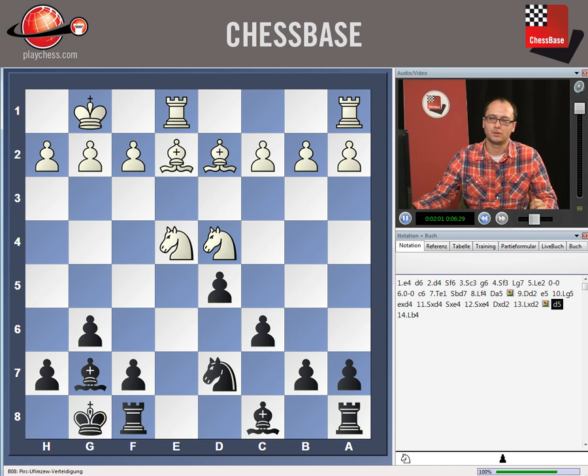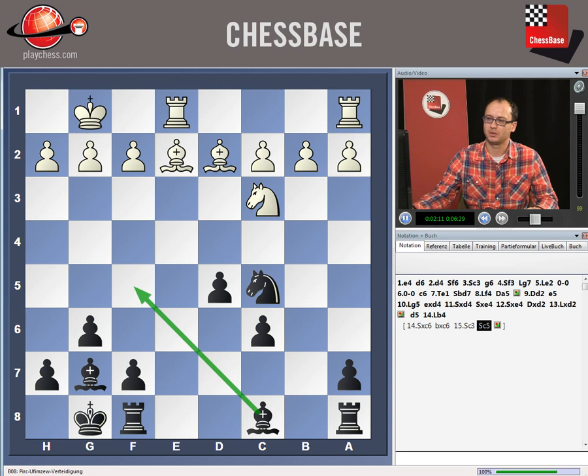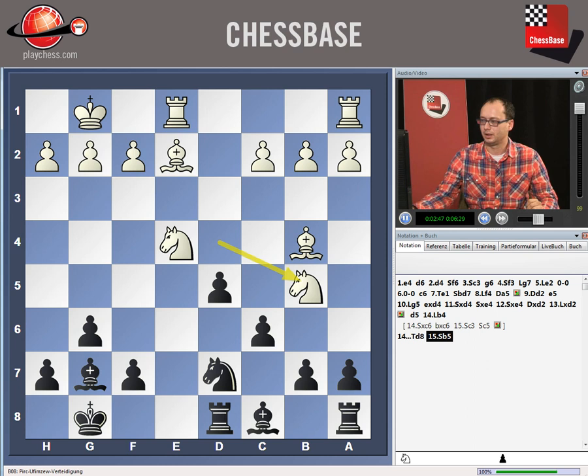As otherwise, if white takes on c6, then bxc6 is going to lead to advantage for the second player — his pieces are more active. That's also a typical situation in which our bishops on the diagonals are working pretty well, together with the rook coming on b8 as support, and the knight can also help black while thinking about advancing that pawn. Bishop b4 was the move, and reaching the position we were talking about after rook d8, knight b5 — a tricky move — and dxe4.